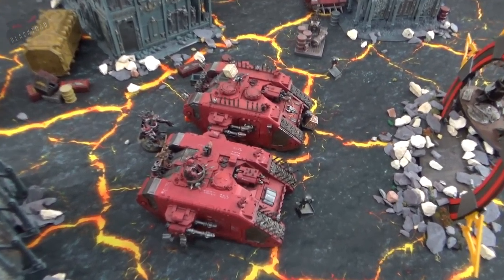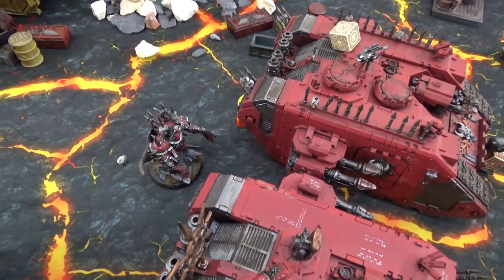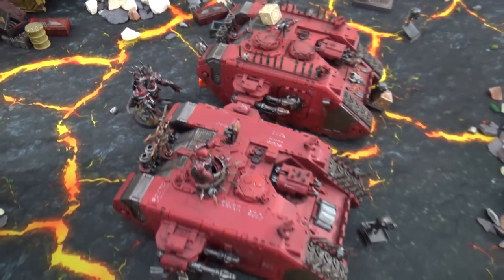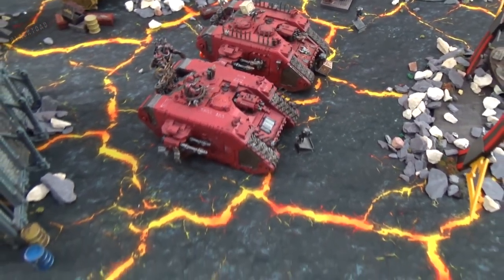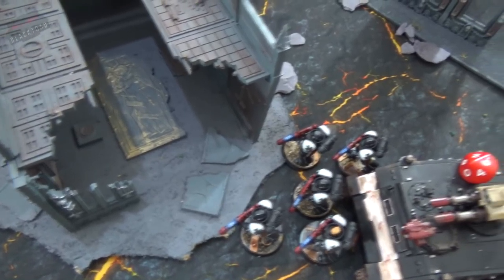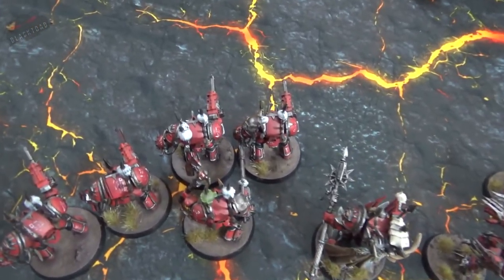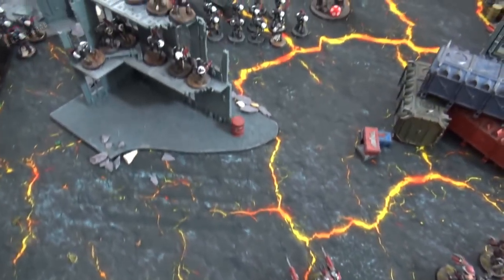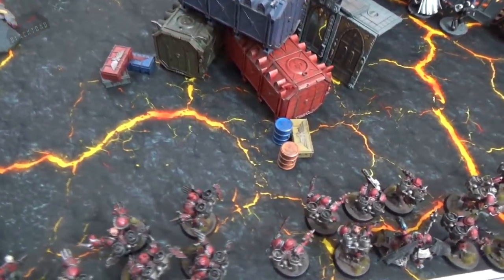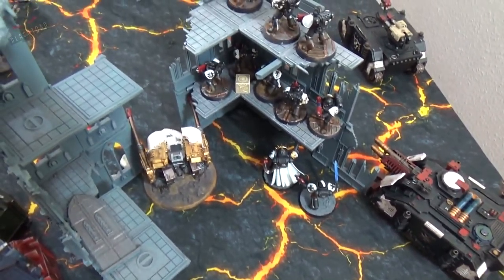Chaos turn two movement: the main chaos line at the back remains mostly stationary. The chaos lord disembarks from a Land Raider to support with shooting. The Vindicator remains stationary targeting the Hellblasters. In a significant development, the 83rd Warhost reinforcements arrive — a squad of terminators and a sorcerer deploy on the battlefield, and the Vulture with two raptor squads and the warp talons also come in.